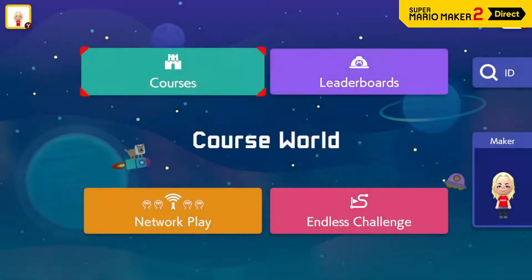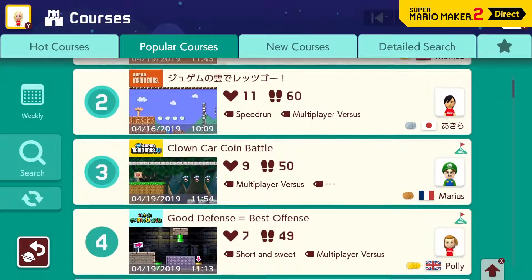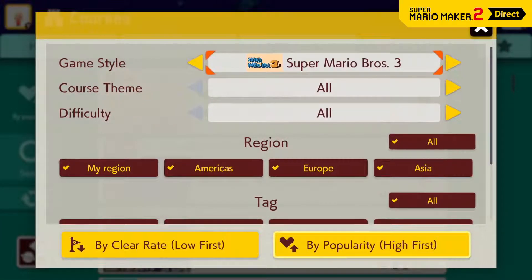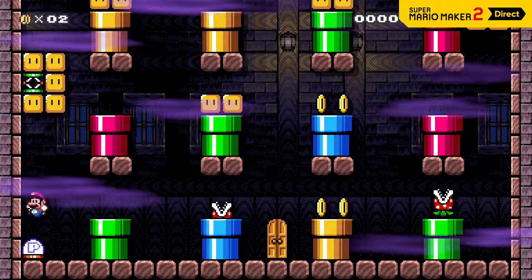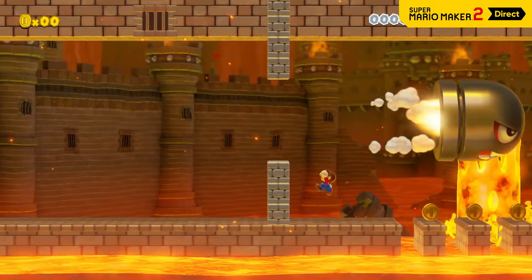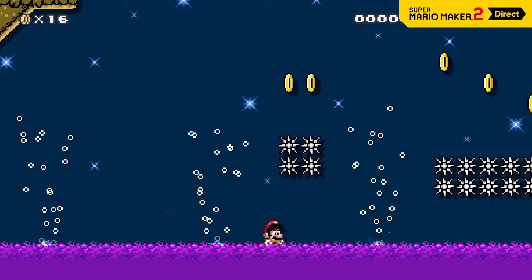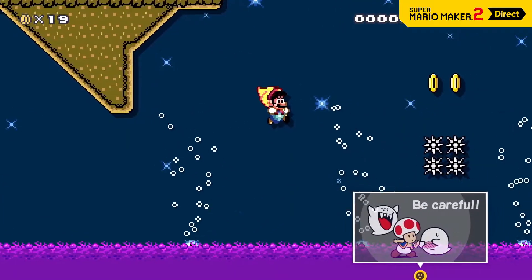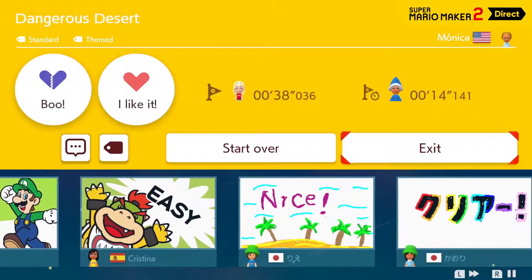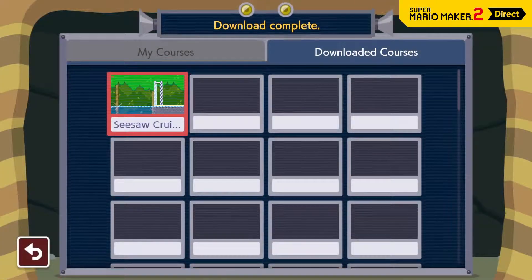Course World is an online hub where players from around the world can share their carefully crafted courses. Browse by popular courses or new courses, or run a search to find what you're looking for — for example, search by tags like puzzle solving, or find some auto-scroll courses. Play a course and you can leave a comment if they're enabled. If you download a course, you can play at any time, even when you're not connected to the internet.